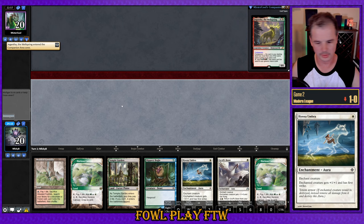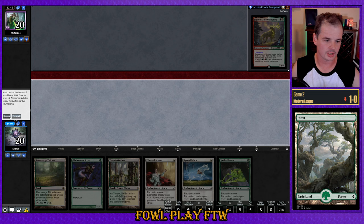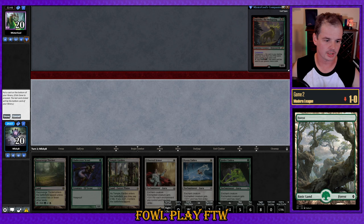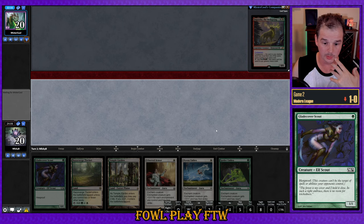We don't have life gain here and it's a pretty slow clock with our creature — I think we can mulligan and look for something better. This next one doesn't have life gain either, but it has a much better clock, so we'll go ahead and keep. Downsides: we don't have a creature to block with and we don't have Trample, so we're going to get stonewalled by Third Path Iconoclast tokens. This is not a hand that a Bogle player reasonably mulligans.